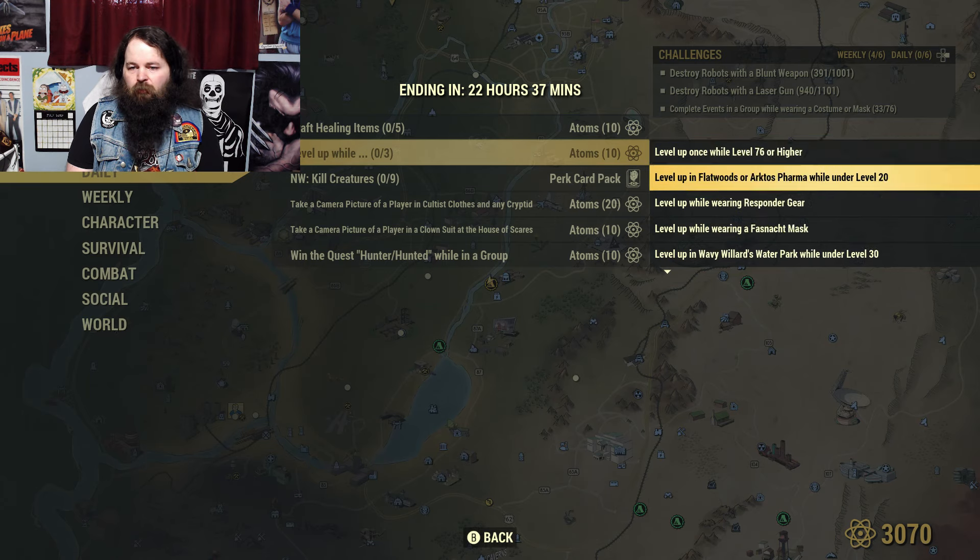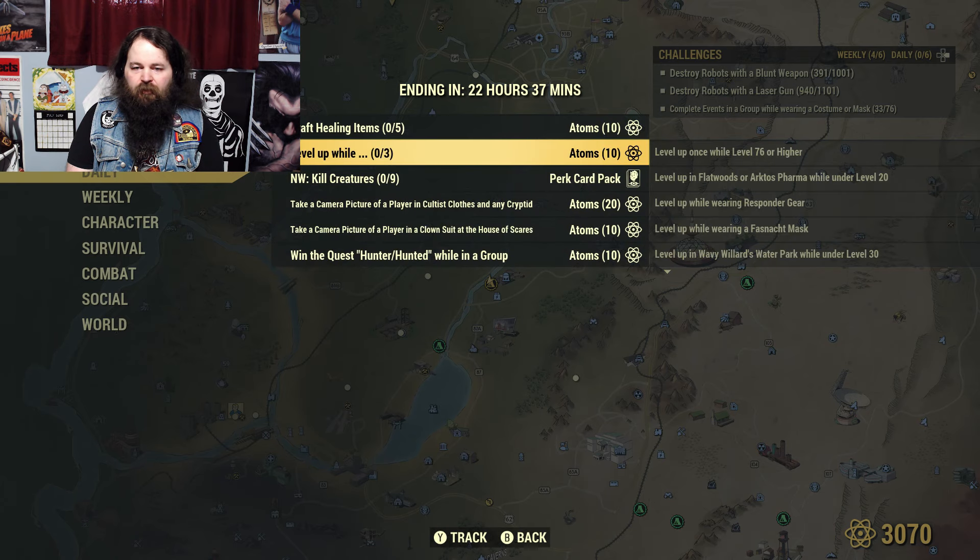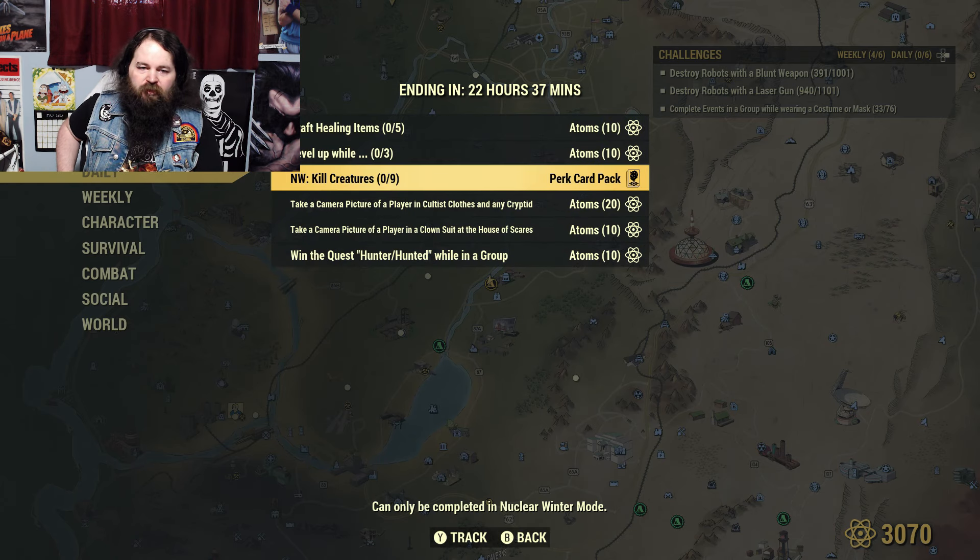Level up while wielding a protest sign in a group while naked engaged in PvP. So yeah, as usual I'll probably be in the responder gear I'm wearing anyway — Fashnak mask. Kill creatures in Nuclear Winter times nine. Yeah that's not bad, just takes a few matches. Make it far enough that there's lots of creatures starting to spawn.